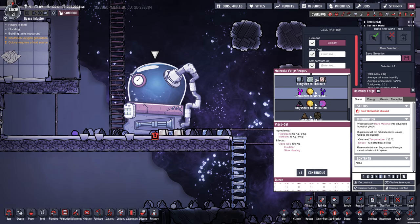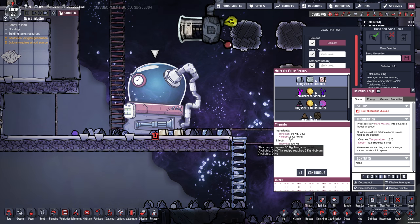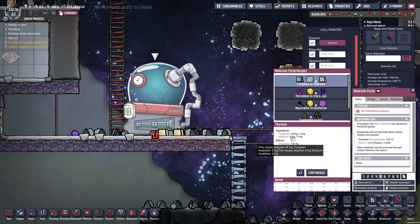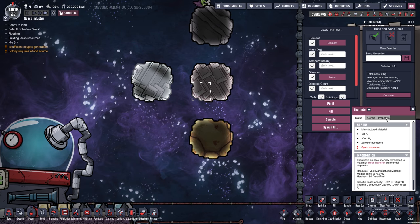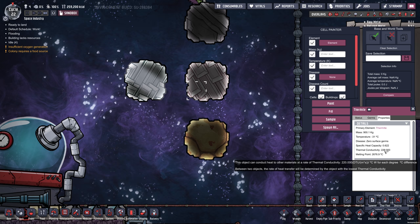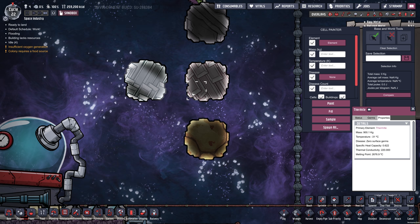I'll go from top to bottom. The first one — you can make thermite out of niobium and tungsten. Tungsten is something we can make already, but niobium comes from one of these new exotic planets and it makes thermite. Thermite has an amazingly high thermal conductivity of 220, so it'll be really good to make radiated pipes out of, or any time you want to transfer heat quickly.